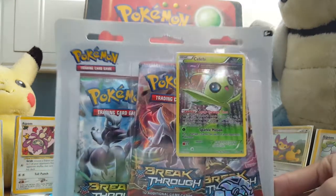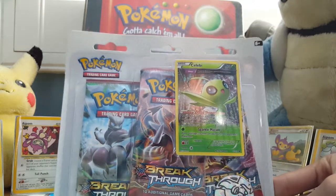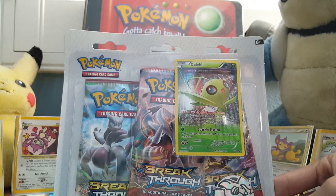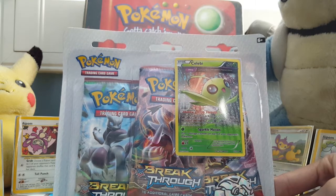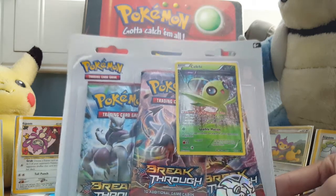The point system for this one — whoever gets the most points wins. The point system today is: one for reverse, two for holo, three for Break, four for EXs, five points for full arts, and six points for secret rares.